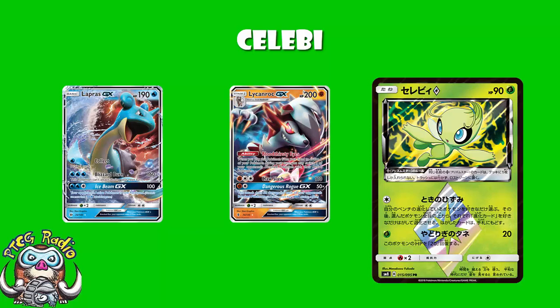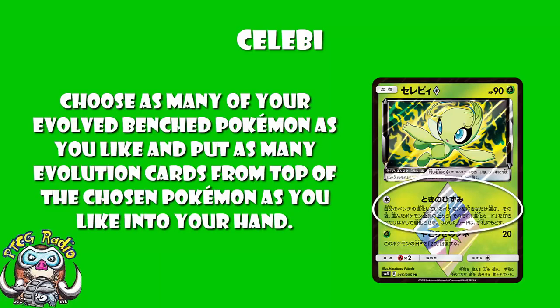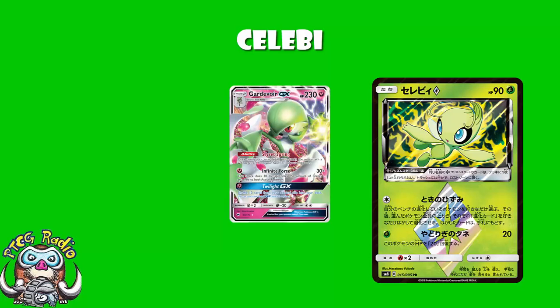But what does it actually do? It's got a very weird attack. For one colorless energy — Time Distortion — choose as many of your evolved bench Pokemon as you like and put as many evolution cards from the top of those chosen Pokemon as you like into your hand. So it lets you devolve as many of your bench Pokemon as you like. To put it another way, it's essentially an attack that says: you know that Devolution Spray item card? Use that as many times as you want. It's a weird attack, and most of the time, if you're playing something like a Gardevoir deck, you're really not going to want to devolve. But there are many, many times you may wish to actually use this.